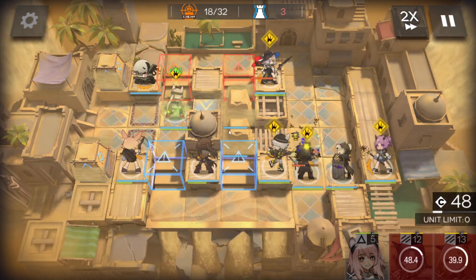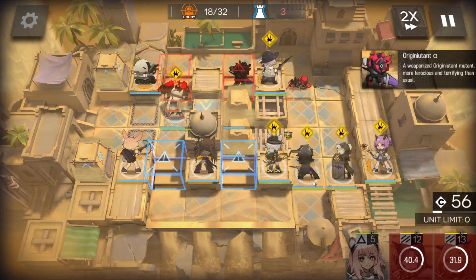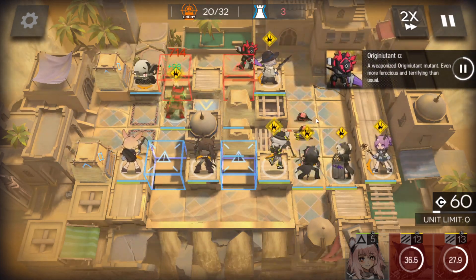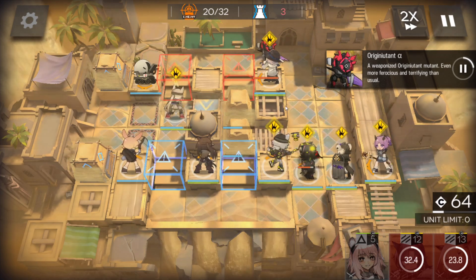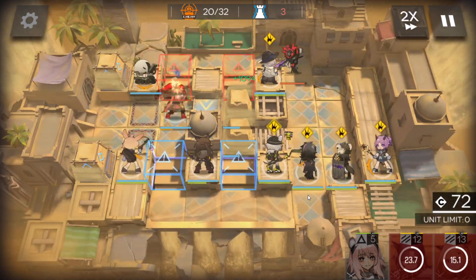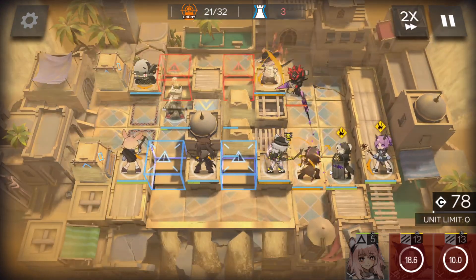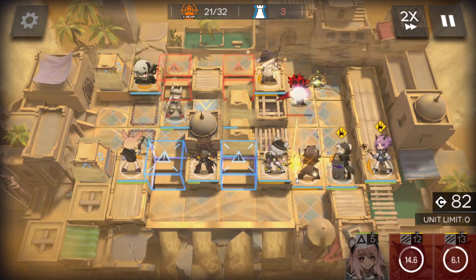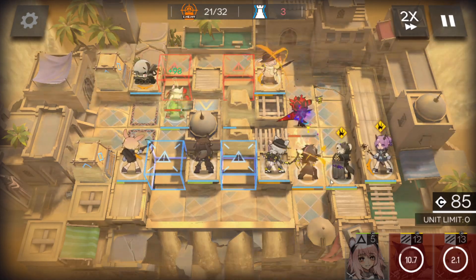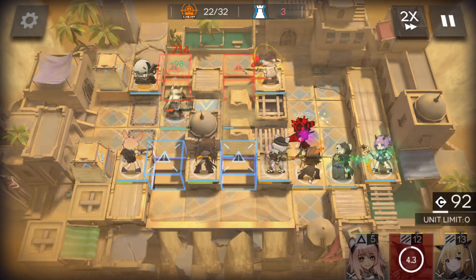To heal this one later, since the big one is really really strong — the swordman. Enemy swordman — this one has a lot of HP and attack. Just use your DPS skill. Skill. Deal with him. Skill. Medic defender, medic skill to keep Milnet alive.